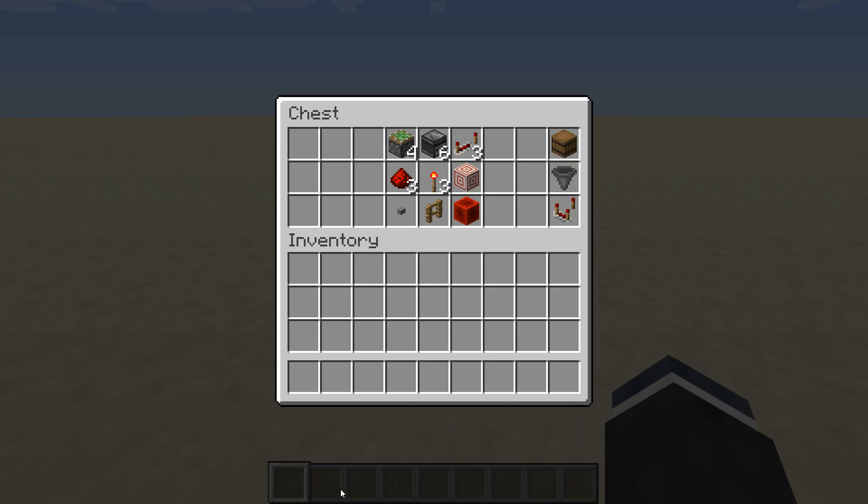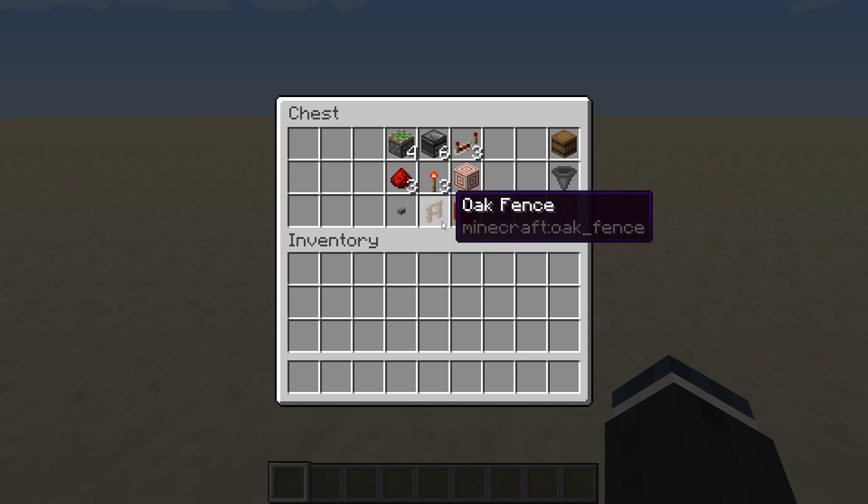For this build, the items you will need are right here. It does have to be in Minecraft Java Edition 1.16 because I do use a target block. And the only weird thing is a fence — you have to have any type of fence, it doesn't matter.